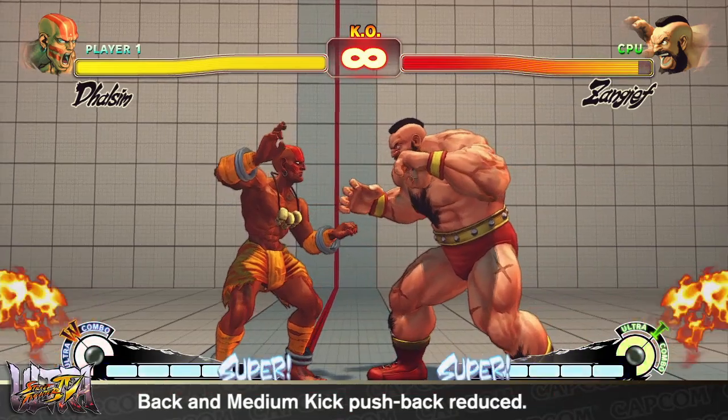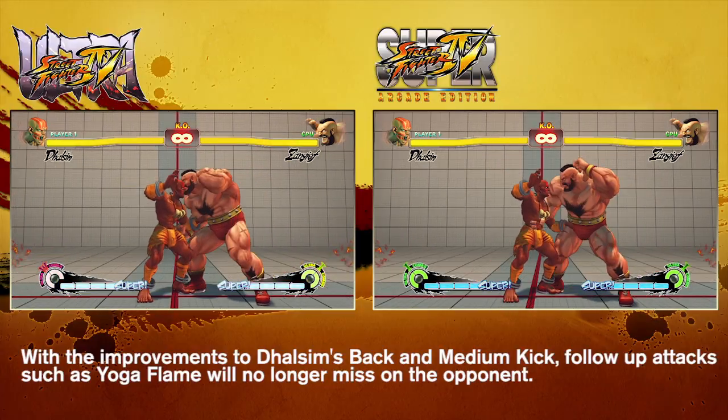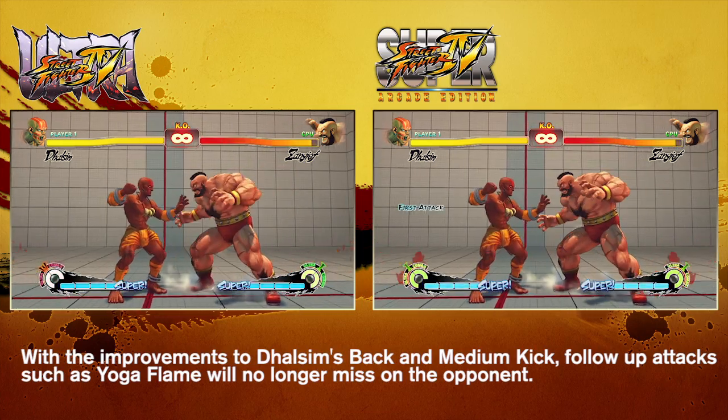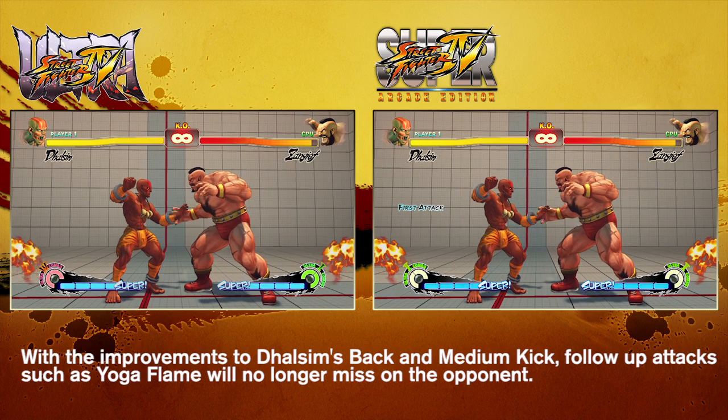Dhalsim's back and middle kick is the primary attack used by Dhalsim players to combo into either his regular or EX Yoga Flame. The issue with this attack, however, was that it sometimes pushed the opponent out too far, thereby causing the Yoga Flame to miss, setting up Dhalsim for a big punish. To fix this, the pushback on the back plus middle kick has been reduced slightly.